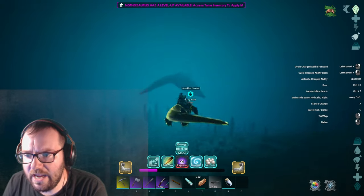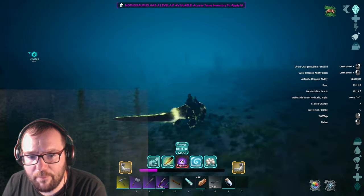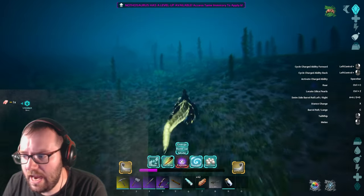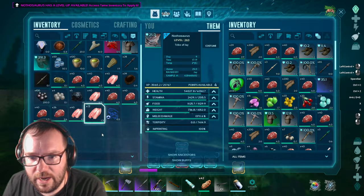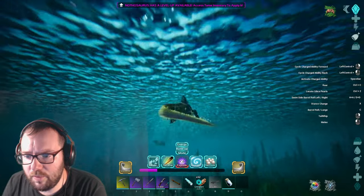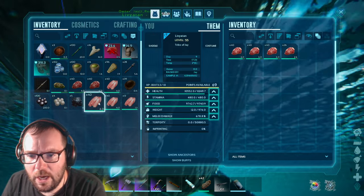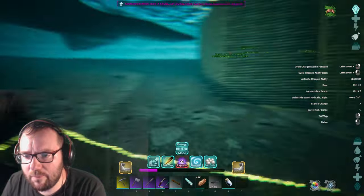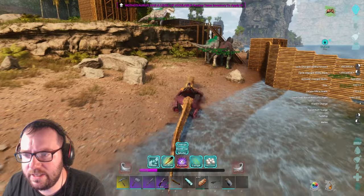There you are, big guy. I'm just gonna put you away for now. You've actually got Black Pearls - don't know where those came from, but we'll take them. You've got some chitin too. Without further ado, let's put the Black Pearls away so we have them, and then we will go out and try to tame that Dunkleosteus.